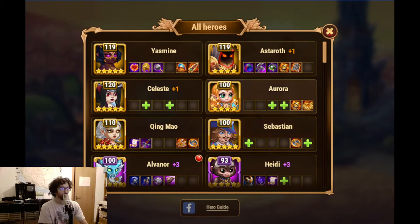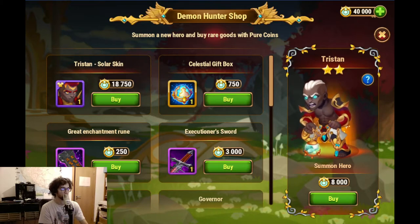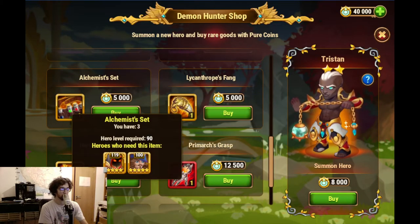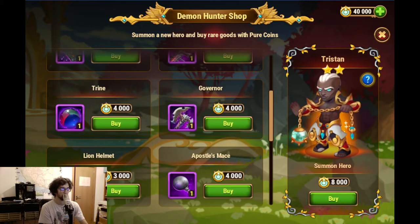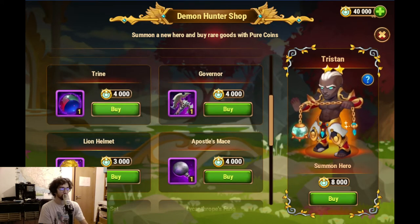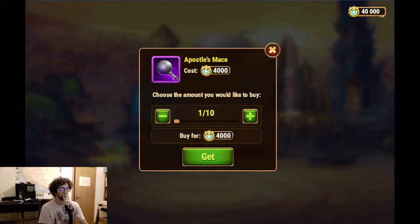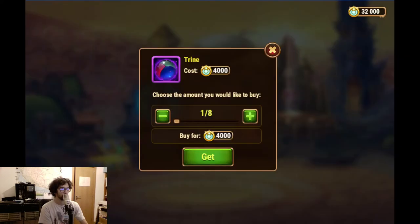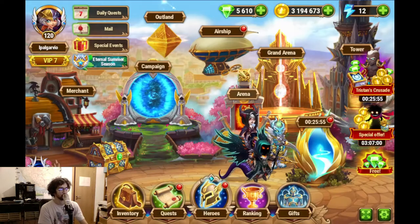But tell you what we have. We have opportunity - these ones I already have two of, I have three of these, Sebastian and Asteroth. And then I have the option of getting a few of these and also some trines. So Apostles Mace and Trines - here for sure I'll get two, and here for sure I'll get two as well.